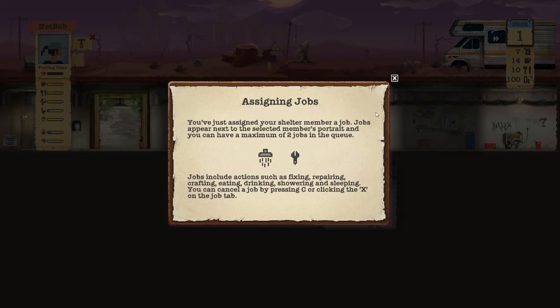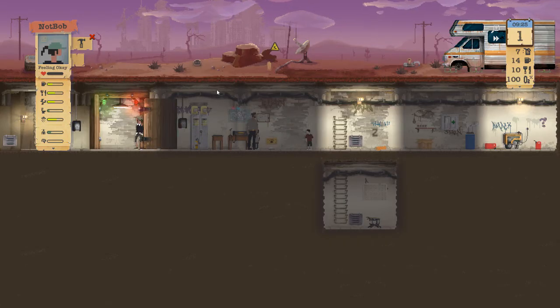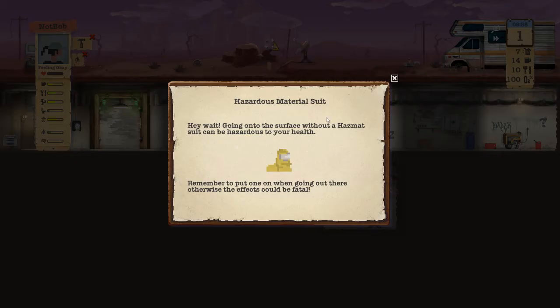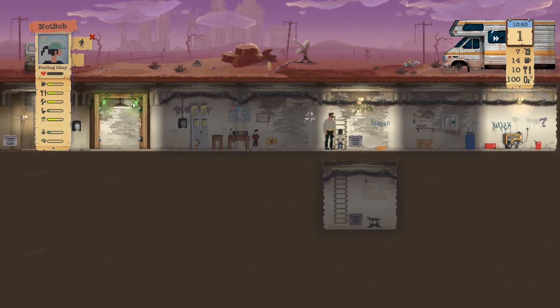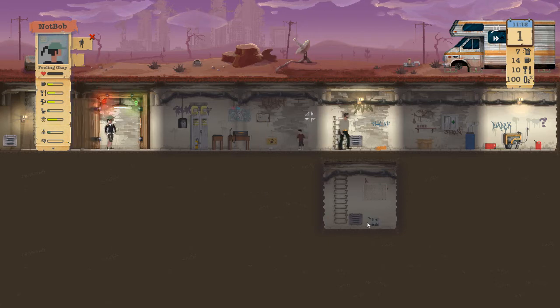You've just assigned your shelter member a job — jobs appear next to selected members' portraits and you have a maximum of two jobs in the queue. Wait — I did not want that! Going out to the surface via the hazmat suit can be hazardous to your health, remember to put one on. Get back in there — cancel! I did not want that.